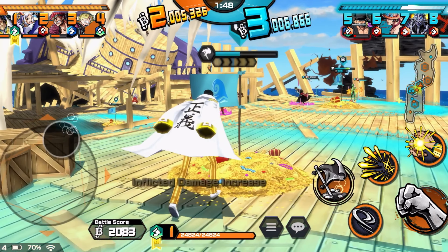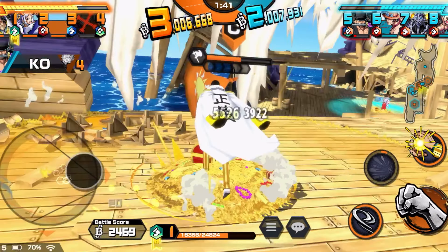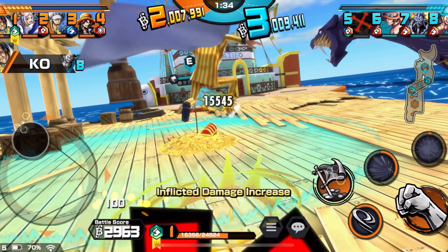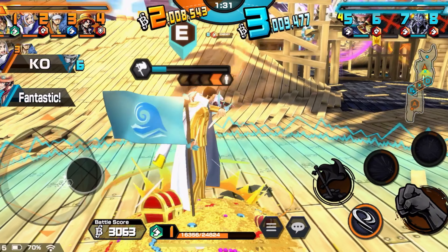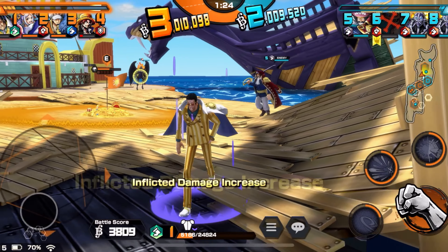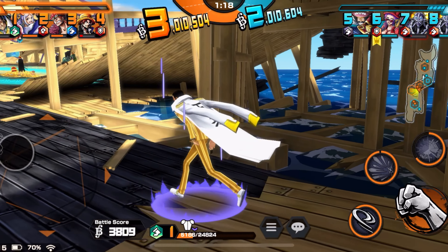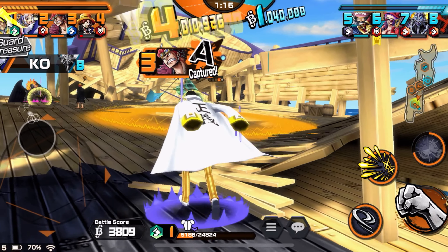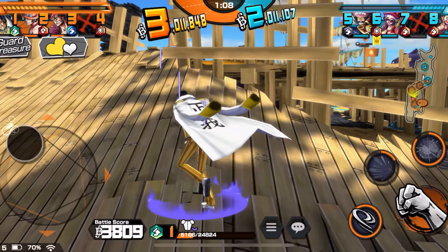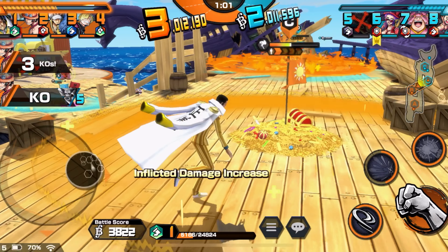No one's defending. Zoro's just gonna let me take the flag — he's just spamming basic attacks. Oh, King you learned from last time, you're dodging now. Back cap again — oh it's Snake Man. That guy is like level 60, he just got kicked in the head. Oh no, it's Roger running after me — that is the worst sight you could ever see. We need to go defend the flag.